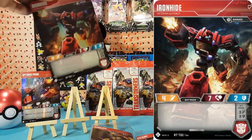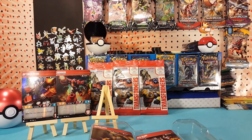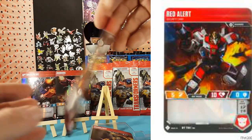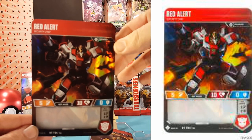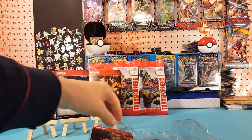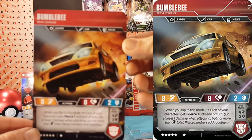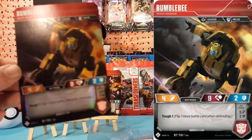There's nothing written on the Ironhide card. Optimus Prime has that bold text. And we have Red Alert — again, nothing written on Red Alert. And our last one, Bumblebee. Bumblebee has a little bit written on the bottom there too — tough one.